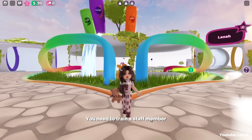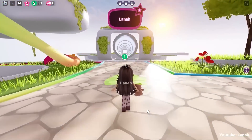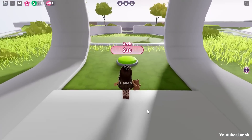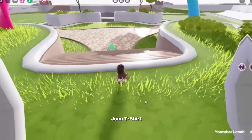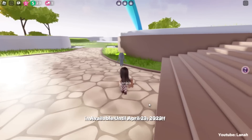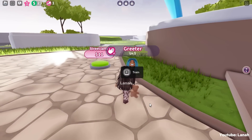You need to train a staff member in order to obtain the pink cat ear headphones. Follow me. Once the greeter is unlocked, interact with her and train a staff. Let's see what happens — look how beautiful the face is.